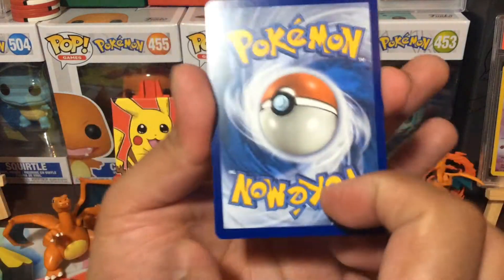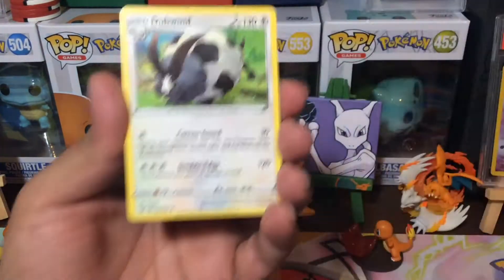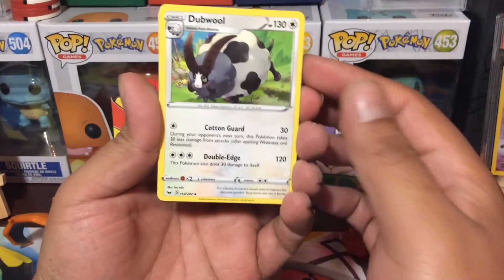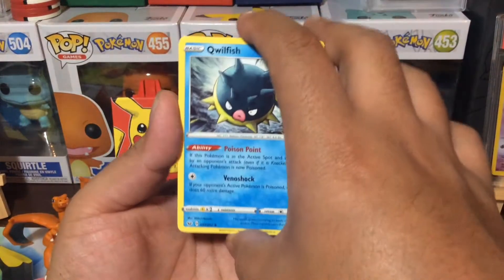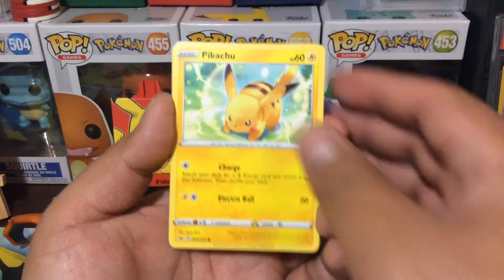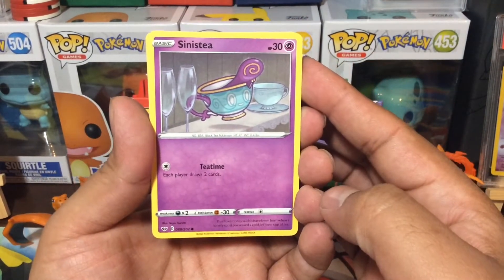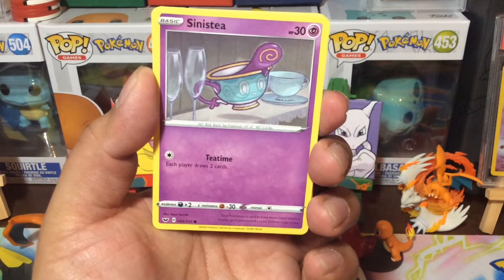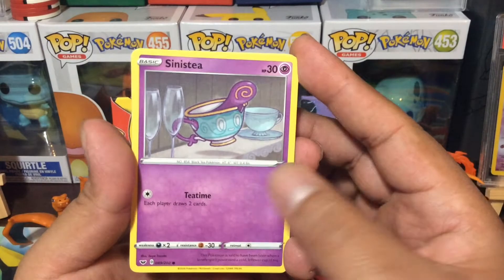So we're going to start this one off with a Water Energy. Fire — I was going to say fire, I shouldn't have changed my mind. Alright, we got a Dubwool. That's pretty dope, it's like a super gothic sheep. Quillfish. We got a Pokekid. Scorbunny. Pikachu. Sinistia — it's pretty awesome. It looks like a ripoff from Cinderella. Is it Cinderella? No. Beauty and the Beast.